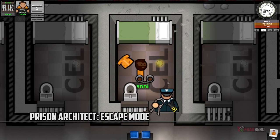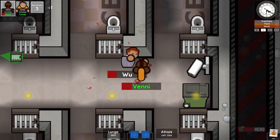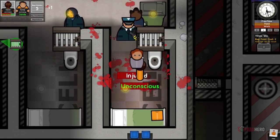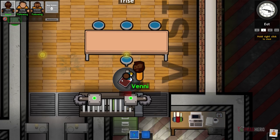If you get bored with being the manager of the prison, you can always select the escape mode from Prison Architect and see how life is on the other side of the bars and test the security of the facility that you've just built. As a prisoner you are able to take part in specific inmate activities such as contraband,